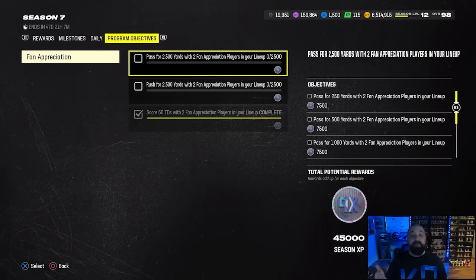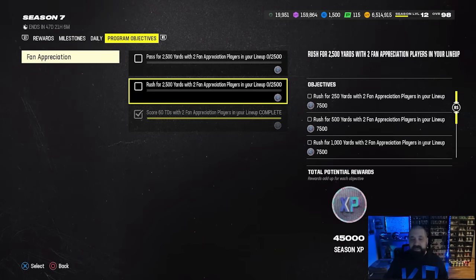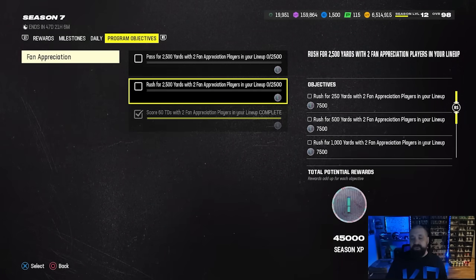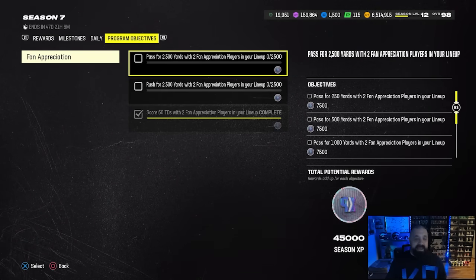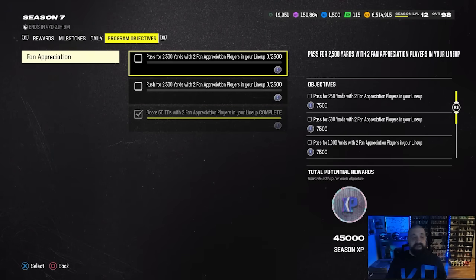Also the program objectives tab was updated, so you got 90,000 worth of season seven XP. That's going to go hand in hand with the fan appreciation promo — put two fan appreciation promo players in your lineup and knock out these objectives. If you didn't do last week's as well, there's another 72,000 XP, so a bunch of XP you can earn in the season seven field pass.